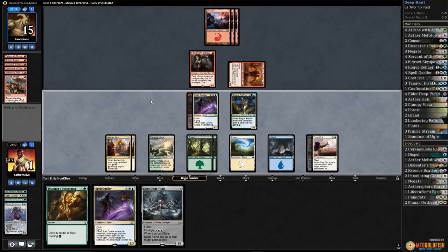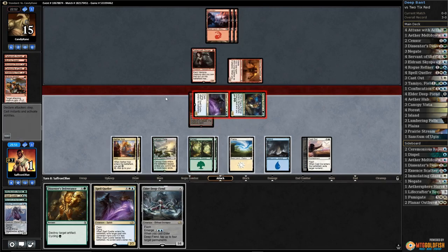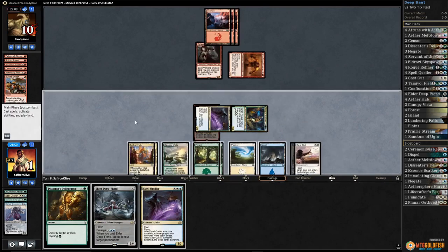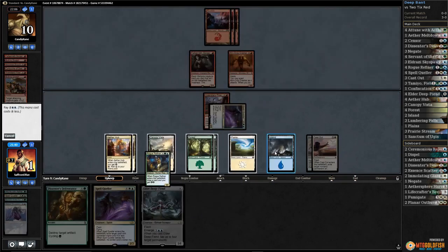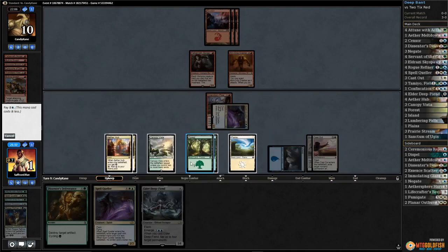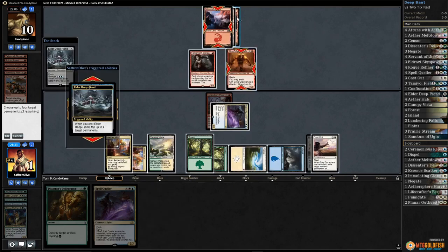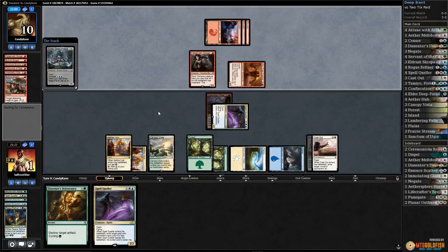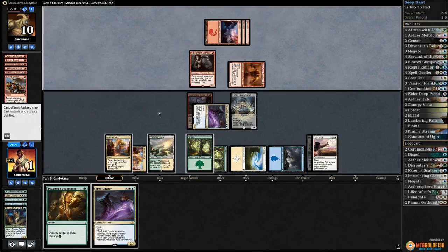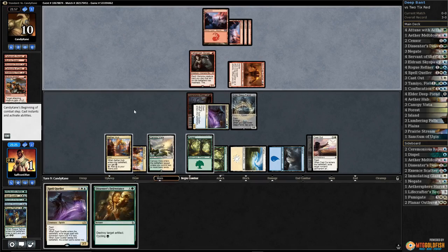Another spell queller. Play canopy vista, get in with rogue refiner, put our opponent to 15. Opponent passes. Attack with both - opponent takes it. On our opponent's upkeep, deep fiend - sack rogue refiner, tap tap tap tap. We still can't actually win this turn, so we tap our opponent down. We can hit our opponent to one.